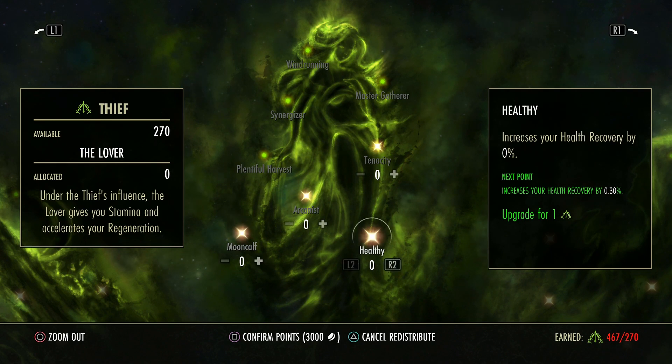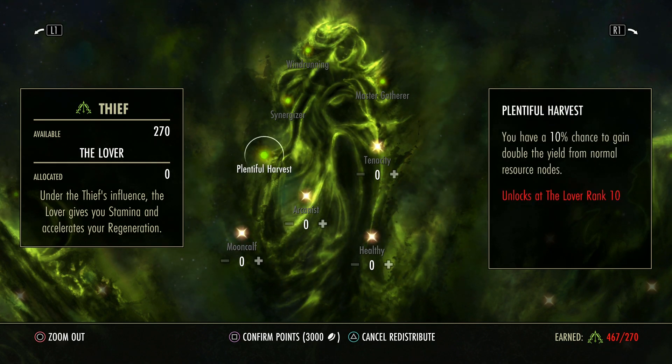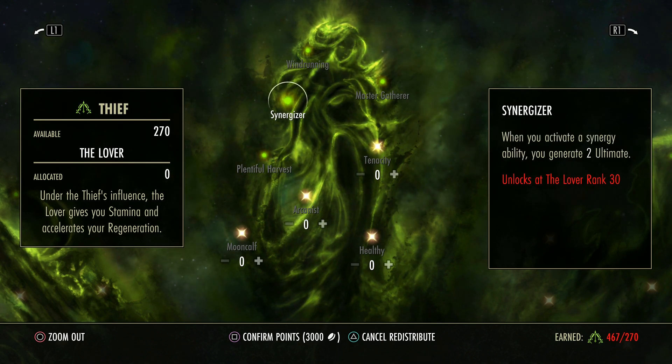There are bonuses here as well. You have a 10% chance to gain double resources when you're farming for resource nodes — so when you're looking for ore, wood, wax, plants, anything — double resources can be gained. When you activate a synergy ability, you gain 2 ultimate — that's in a previous video, I'll link that in the description. Increases your movement speed while mounted by 2%, and increases your health and magicka recovery while sprinting.